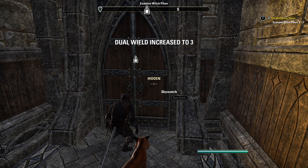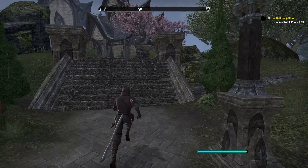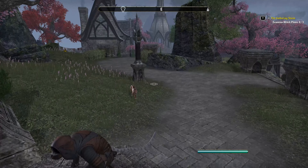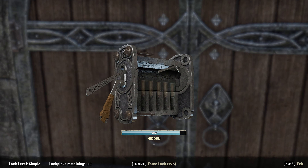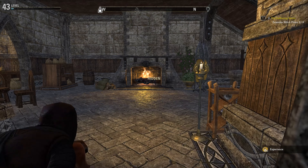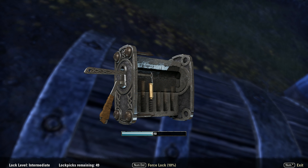Okay so let's take a look at another example of a simple lock up the road here. We can also take a look at some more advanced locks. What really changes as the lock becomes more difficult is how much time you have to unlock it and how tolerant the tumblers are once they rattle before they break or just don't stick. With an intermediate lock you will see we have a little bit less time than with the simple lock, and the tumblers are a little bit less tolerant.